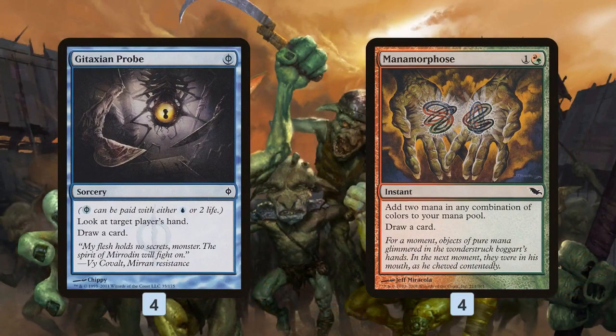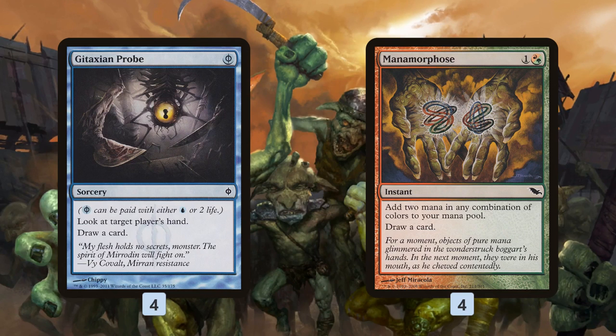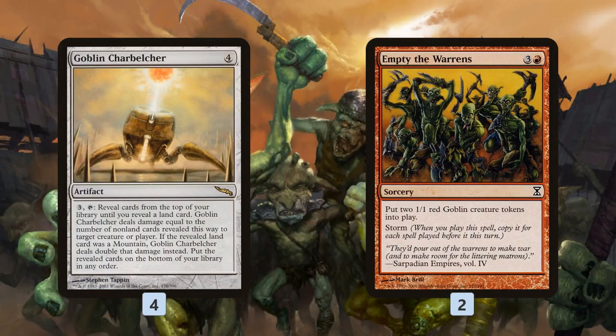Gitaxian Probe and Manamorphose are basically non-cards — they do little bits of something but mainly fill deck slots without costing a card, since they redraw. When you're trying to win on turn one, you need to see as many cards as possible. Gitaxian Probe lets us know if the coast is clear — Force of Will is very strong against this deck. If your opponent forces your Charbelcher, you've emptied your hand for nothing. Probe lets you know if it's safe to go for it. Manamorphose does a little mana fixing and is mostly a redraw. We also have our backup finisher, Empty the Warrens.